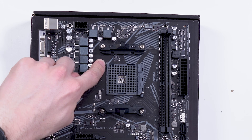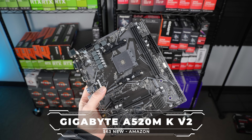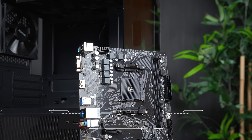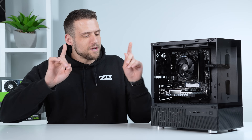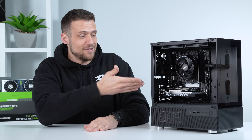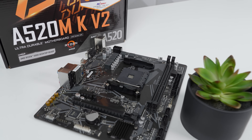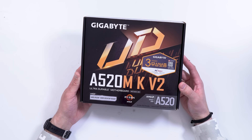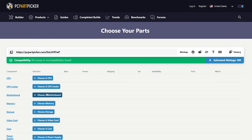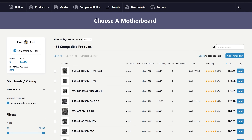The good thing is that it gets us on the AM4 socket, which is very upgradable. The motherboard to do that is the Gigabyte A520M KV2. I don't necessarily think you should get this specific board if you have plans to upgrade to something like a 5700 X3D. One of the many sacrifices for a build like this is upgradability, and this motherboard is definitely an example. For the 4100 it'll work perfectly fine, but with two RAM slots, minimal I/O ports, and absolutely no bells and whistles, it's not a choice I'd usually make. I found it by going to PC Part Picker, selecting AM4, sorting by cheapest price, and buying the top option.